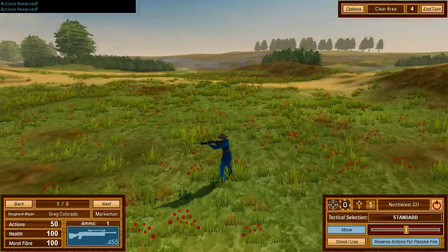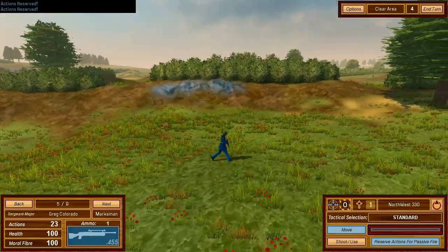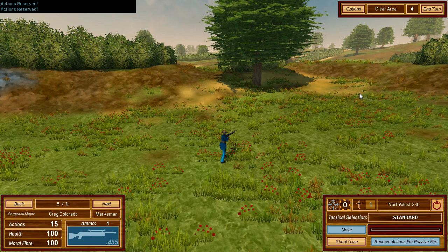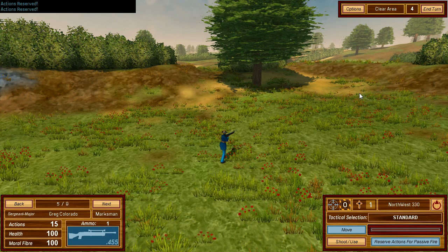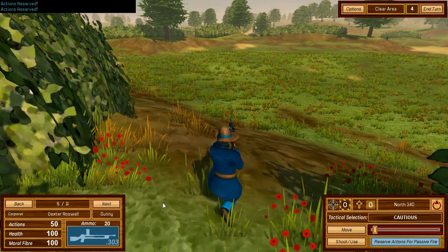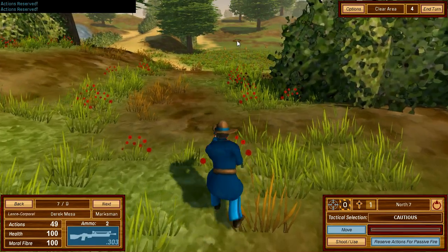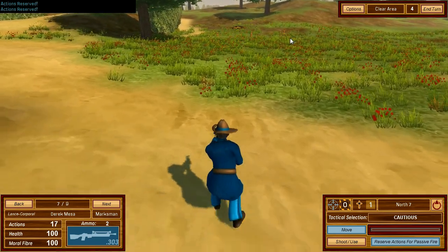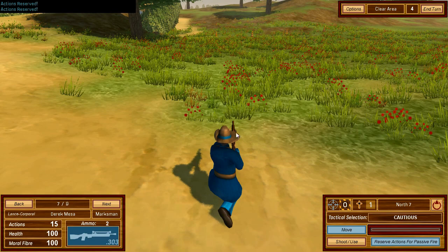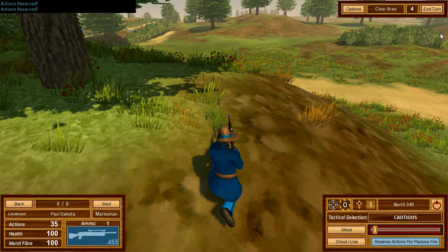A note on the naming system: surnames are based on territory locality of the faction's regime, while forenames are given names — including for the Chinese and Zulus, though in real life Chinese and Zulus have the family name first. But this is not real life. Greg Colorado keeps his position covering the area. Moving up slowly to try to spot another enemy, being careful not to walk into our own booby traps — walking through them won't trigger them, but a nearby grenade blast likely will.